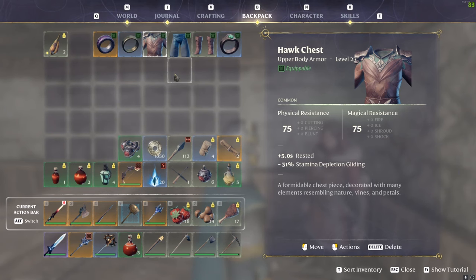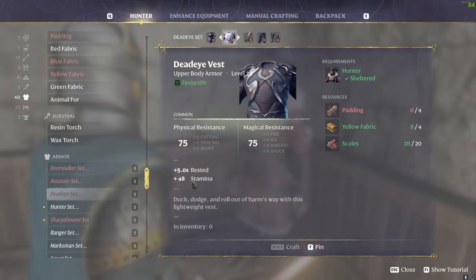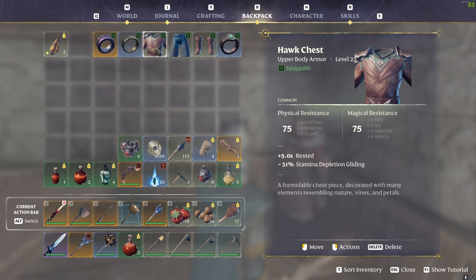For chest plate, you have the Hawk chest, which gives plus five seconds on rested and minus 31% stamina depletion while gliding — really useful if you want to glide for a long time. Or you could go with the Dead Eye chest for plus 48 stamina and five rested. The Dead Eye requires materials to craft, whereas the Hawk chest can be looted from chests in higher-tier zones, so whichever you can get is up to you.